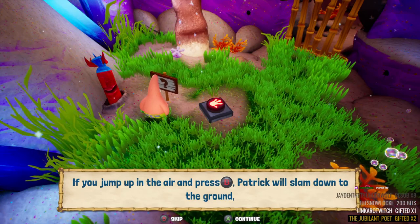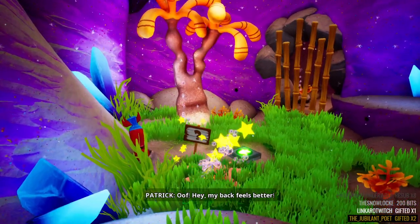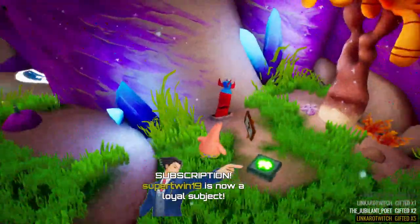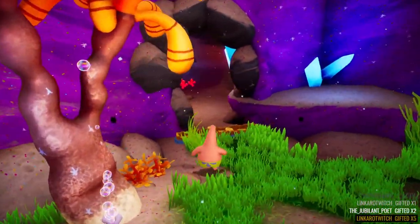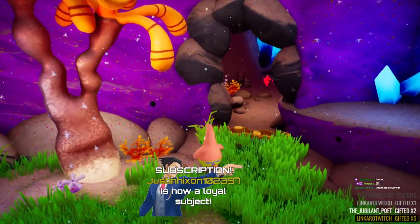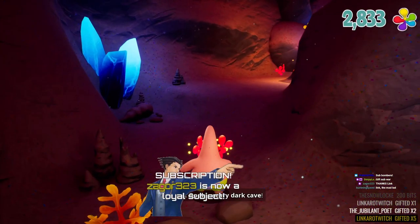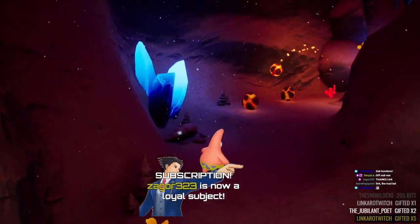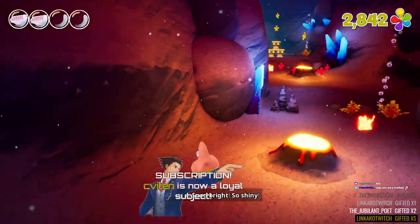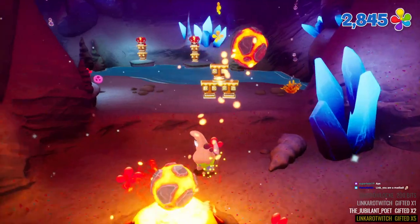If you jump up in the air and press B, Patrick will slam down to the ground damaging tikis or pressing buttons below him. Alright, his pants fell down! What even are you doing, Link — what's going on, this sub train, this gift sub train! Link with the five subs — The Super Twin and Justin, Sagor, Svitten, Ichigo — thank you all so much! You guys are gonna make me cry — stop it, damn it! You guys are ridiculous but thank you so so damn much — you know you don't need to do this.